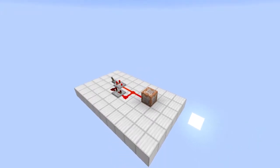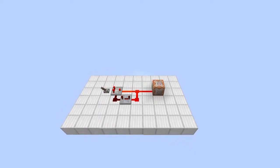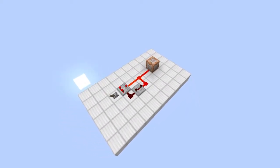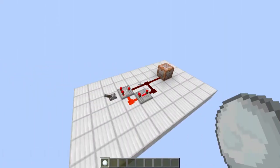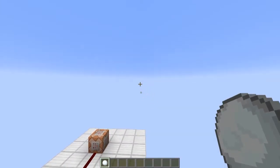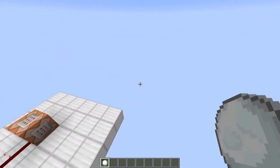Hello guys and welcome to the snowball summons lightning machine. This is extremely simple but does however require one command block. As you can see, when we have this contraption in our world, whenever we throw a snowball, lightning is summoned and it follows the snowball into the void.